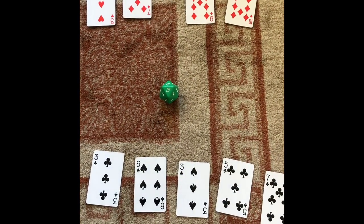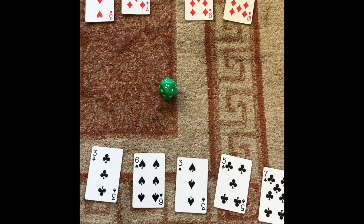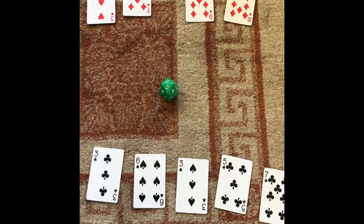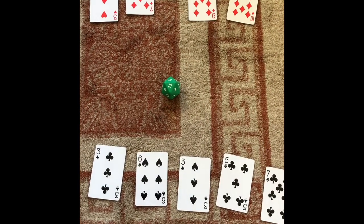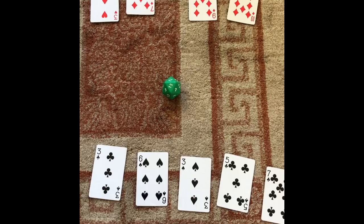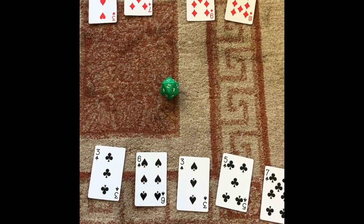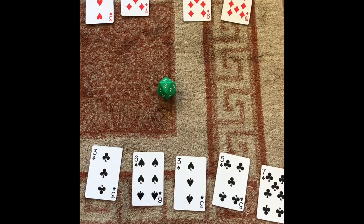Niamh's rolled the 20-sided dice and we've got the number 15. So now our aim is to use the 5 cards that we have and get as close as we can to 15 using either addition and subtraction. Let you know when we've come up with a plan.